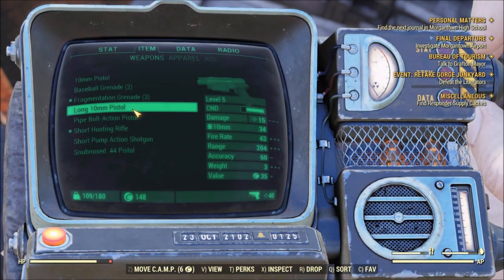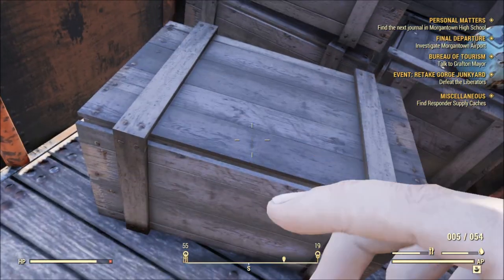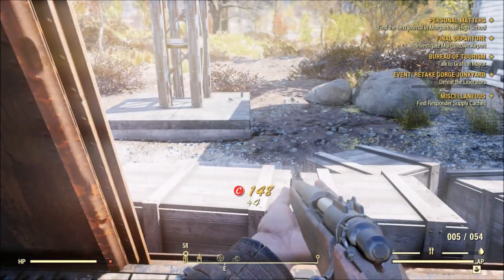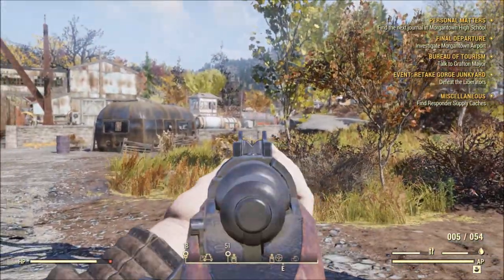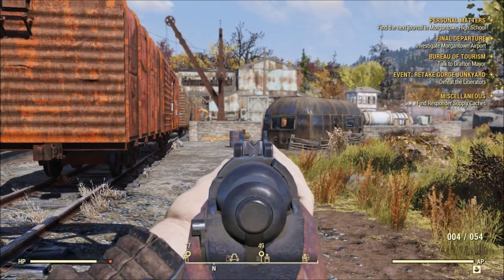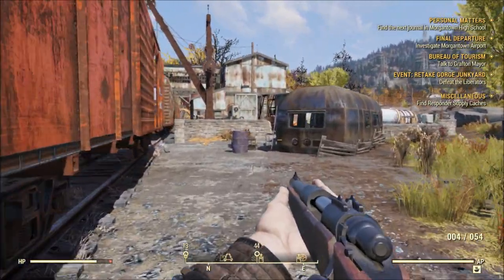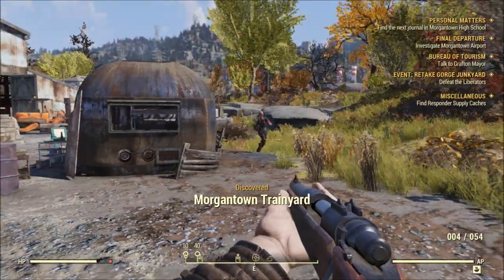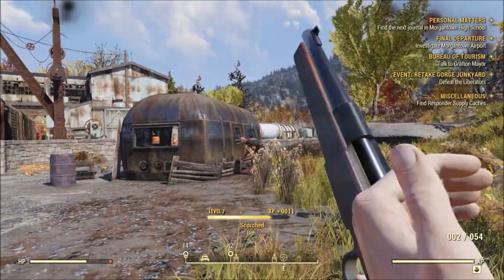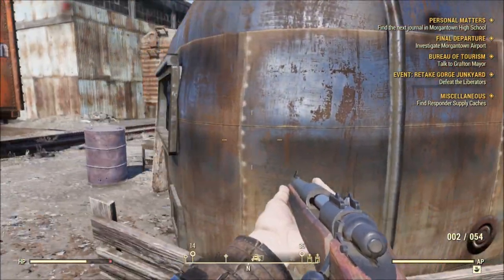Oh, it's a .308 — I don't need that but I'll keep it for now. I'll move my camp when I get a chance once I find a better spot. There goes the framerate — seems to happen when it loads in a new area. Got another 10mm pistol, at least I'm getting some ammo.